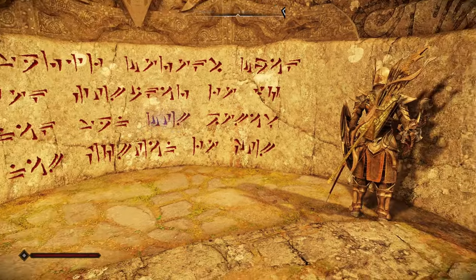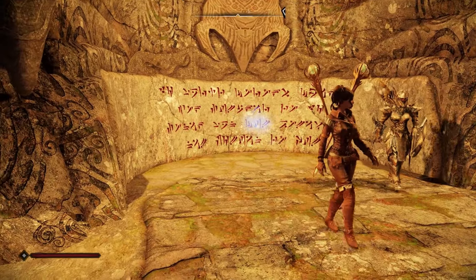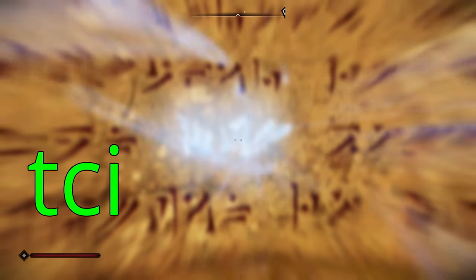I found multiple posts in r/Skyrim on this, so I thought I would share it with you. Basically just back up to where it looks like it's working properly, and turn off collision with TCI in the console. And then walk forward.